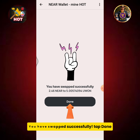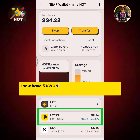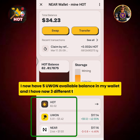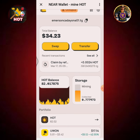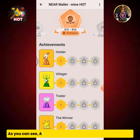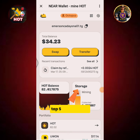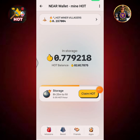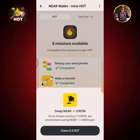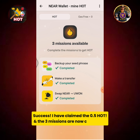You have swapped successfully. Tap done. I now have 5 Yuan available balance in my wallet, and I have 3 different tokens in my NEAR wallet. Tap the Octopus button. As you can see, all the achievements level 1 are now activated. Go back to the NEAR wallet home page, tap storage mining, then tap the gas container icon. Tap 0.5 HOT, then tap 'Claim 0.5 HOT'. Success! I have claimed the 0.5 HOT, and the 3 missions are now completed.